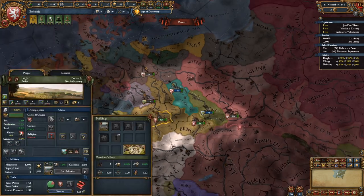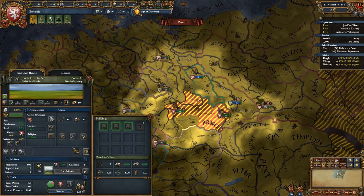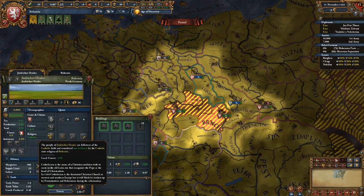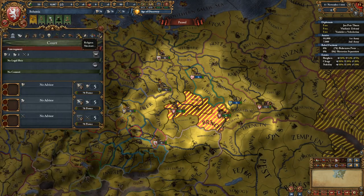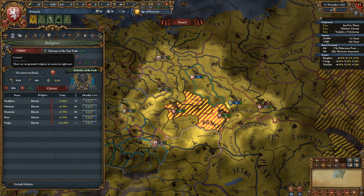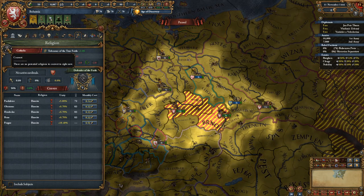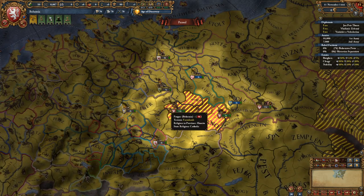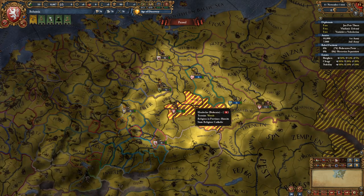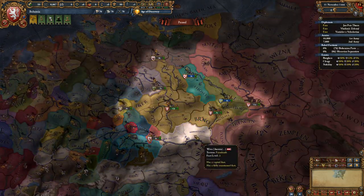As Bohemia you start Catholic. This is important because you also have the Hussite faith in your lands. You cannot simply go and embrace Hussite — you have to go through an event chain to convert. The choice of going Catholic or Hussite is one of the larger decisions you'll make early game as Bohemia, besides getting allies.